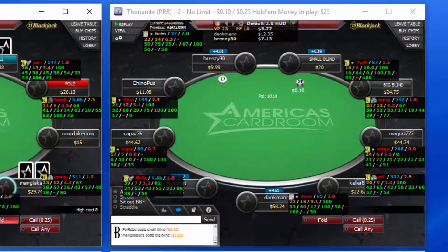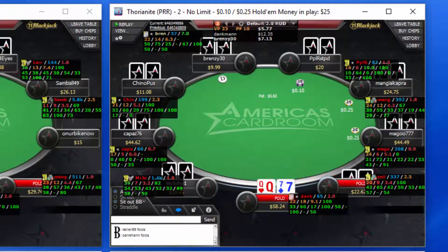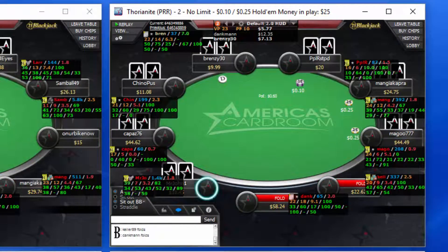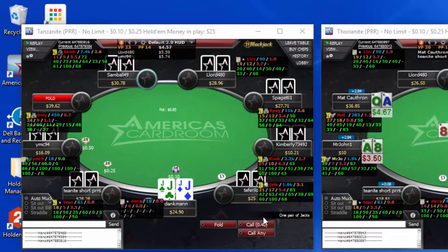One other easy read you can get on a player is by the size of their stack. Most regulars and smart players will buy in for the full buy-in. On this table it's $25. Brenzy 30 and Mr. John are well below this, which is pretty much a dead giveaway that they're fish to start with.